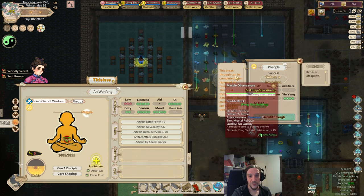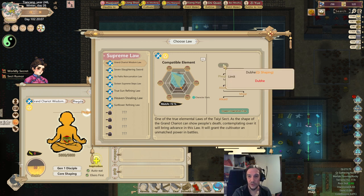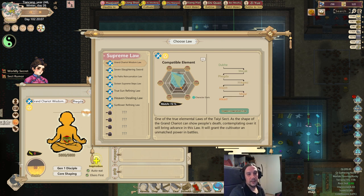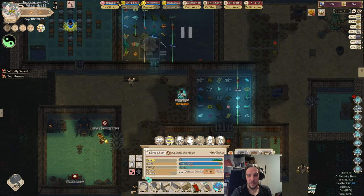Once you have gathered enough breakthroughs, you see the stages: first Qi shaping, Qi shaping, core shaping, core shaping, and then comes the golden core. All the breakthroughs work the same until you hit the golden core breakthrough, which is something special.